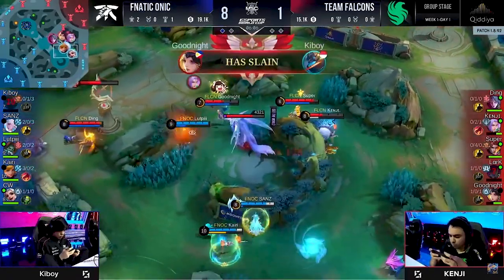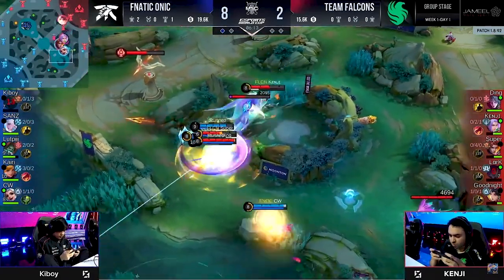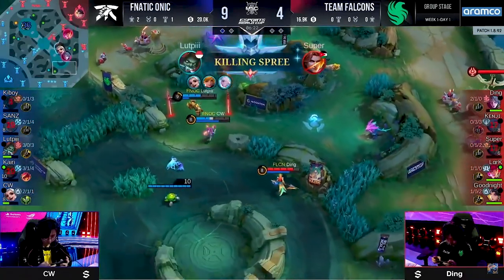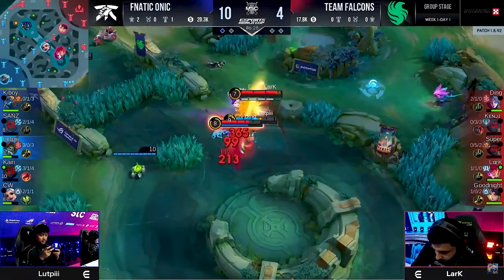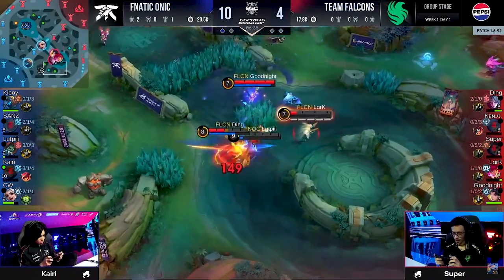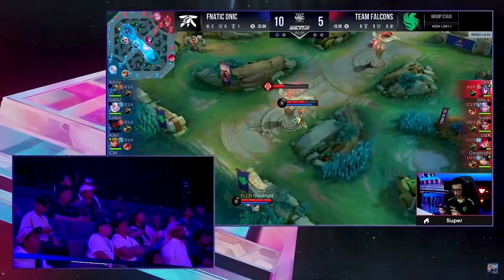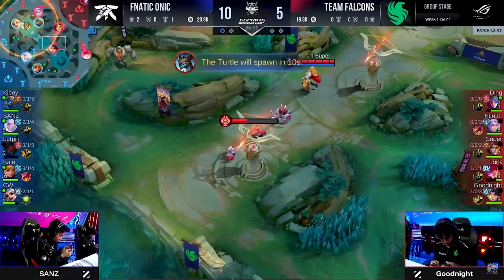Keyboy gets a kill on Lark. Goodnight in trouble — uses the Brilliance, gets out okay. But their Final Slash as well — this is the play they've been looking for. Ding finds Kyrie. CW does get Kenji to stop the initial push, but they've traded equally — two for two in that engagement. What a great play from Team Falcons. Lark trying to cut down Lutbi, but goes down to the vengeance of Ding. The Body of Smith keeps him alive, plus the spell vamp just enough to make it worth Fnatic Onyx's time.